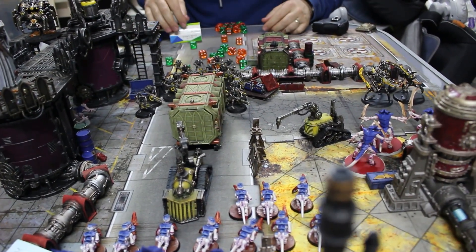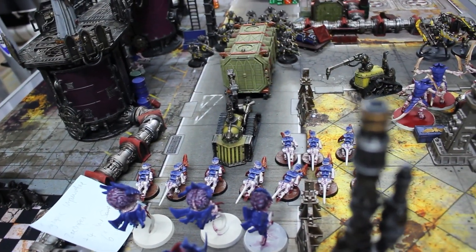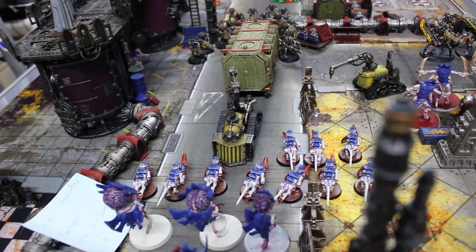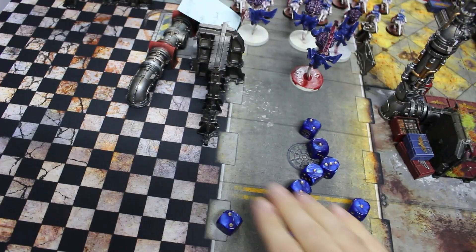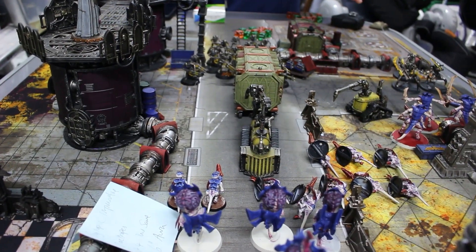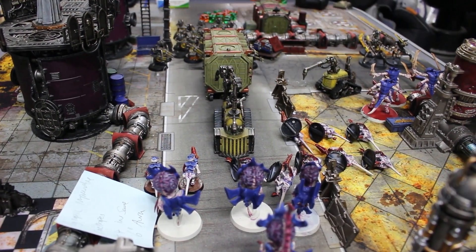The Zoanthropes' synaptic imperative gives a six-inch Feel No Pain four-plus aura. After rolling hits and wounds with the warriors, 13 shots went through. Rolling four-plus saves, eight wounds are shrugged off, leaving five wounds taken. With 10 Hormagaunts in total, it's important to spread wounds rather than removing the unit from shooting first.